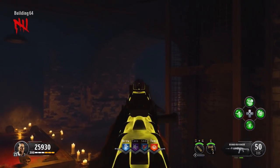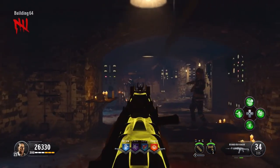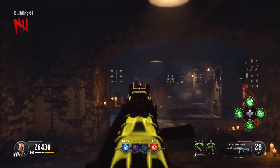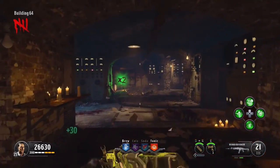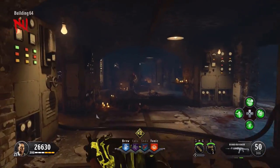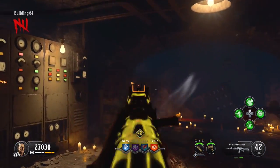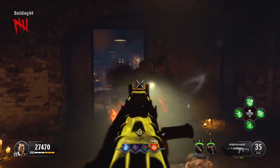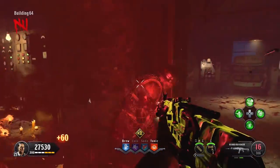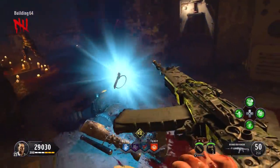The next part you need doesn't have a fixed location because you need to wait for Brutus to spawn in so you can kill him, and he will then give you the warden's key. Brutus normally spawns in around round four or five, so you shouldn't need to wait too long. Once he's spawned in and he's dead, the warden's key will be able to be picked up by going over to it and holding square.